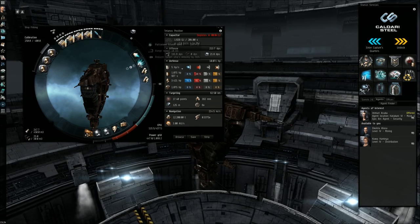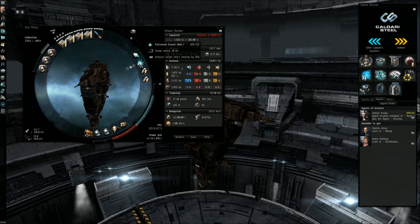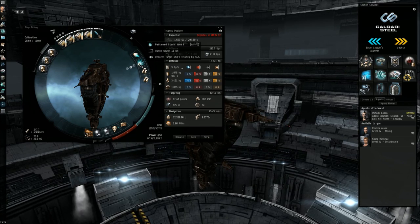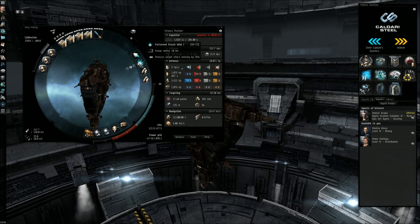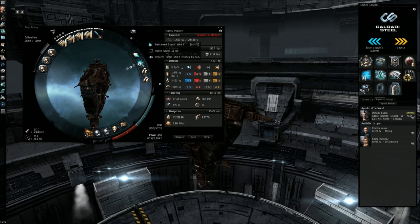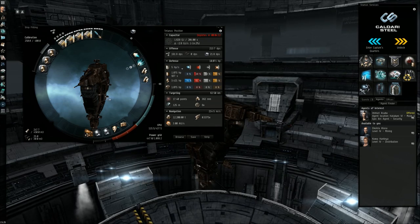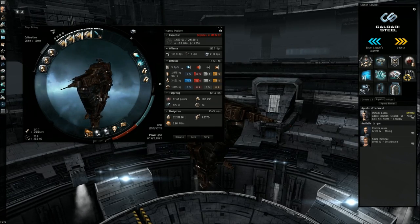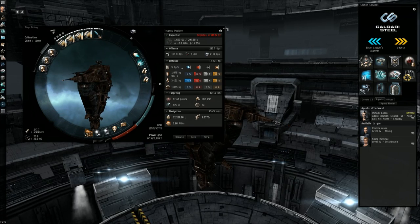One reason I have the afterburner and the webifier on hand is just in case somebody warps in on me while I'm ratting in the asteroid belt. If somebody tries to warp scramble me, my warp drive won't work. So the afterburner helps with that, and hopefully the webifier will slow them down so I can stay in range of my weapons and destroy the attacker. Of course we want to avoid any confrontation, because this fit is not a PvP fit at all.